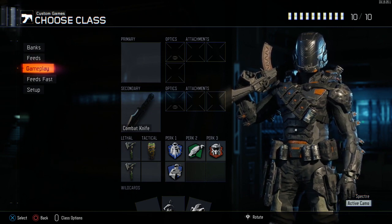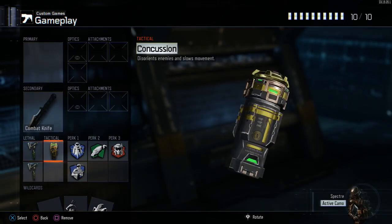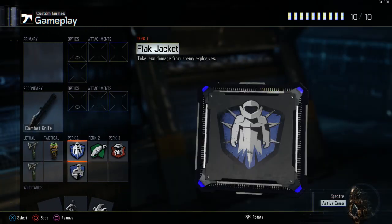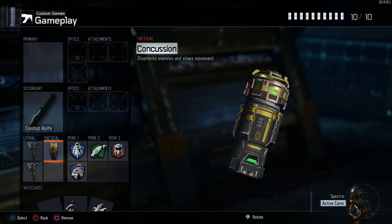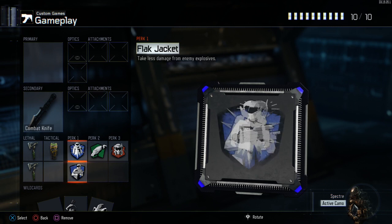The third class is the gameplay class, for any knife-only gameplays. We've taken away the pistol for obvious reasons, ran two lethal combat axes, and for the tactical we've gone with concussion grenades. It's more of an on-the-fly option and quicker to release than a shock charge, which is more handy when running around. We've added Six Sense on Perk One — having your mini-map always on is really handy when going for gameplays so you know where everyone is.